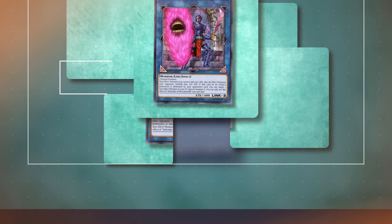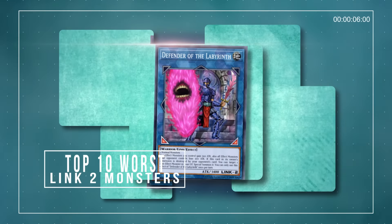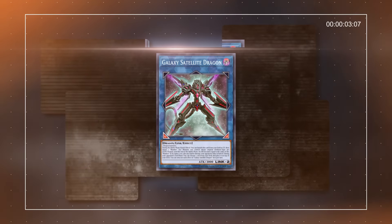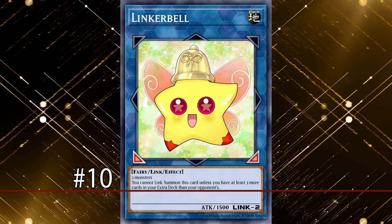Ever since Link monsters were introduced, Link 2s have been some of the most useful and probably the most played of their kind, but that doesn't mean all of them are good. In this video, we're going to cover some of the worst ones Konami has produced so far. Starting off at number 10, we have Linkerbell.